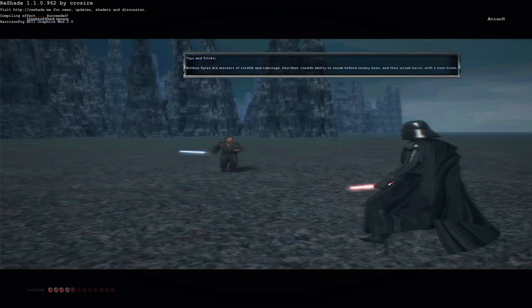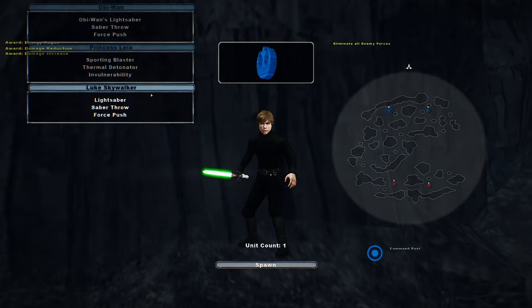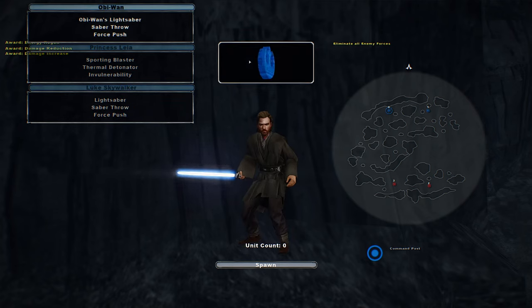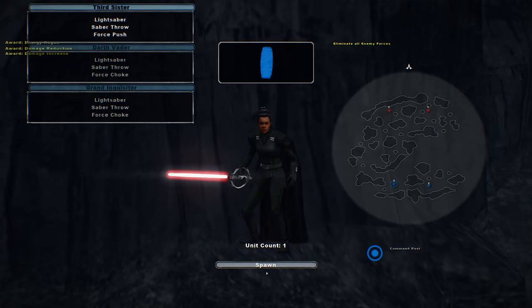Hello and welcome to a brand new Battlefront 2 mod gameplay. Today we're on the Unidentified Baron Moon doing Hero Assault because there is a custom Obi-Wan unit, the Third Sister, and the Grand Inquisitor units to play as.